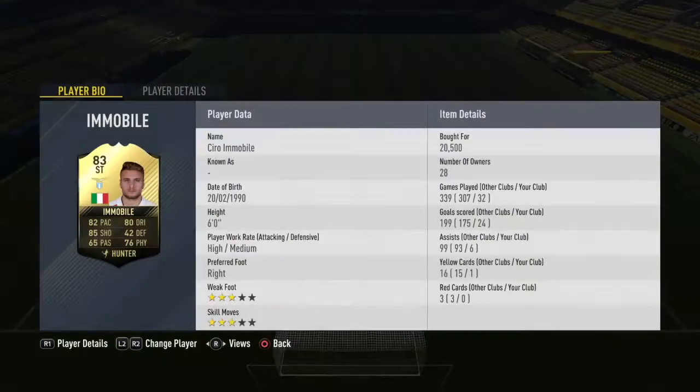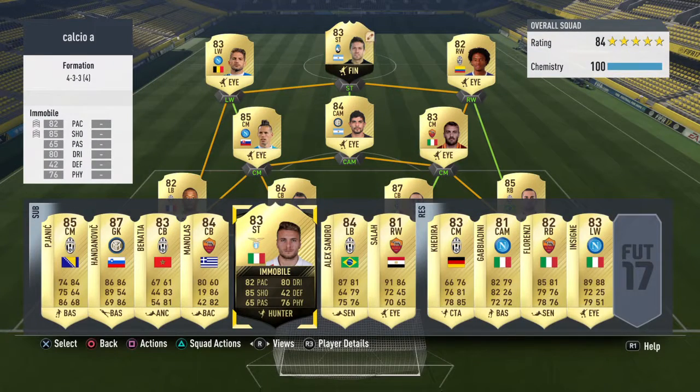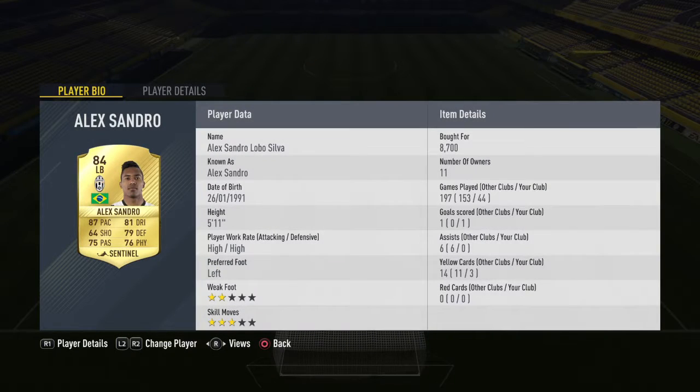Then we've got Immobile. He's not as fast as Alejandro Gomez but he's very good at heading. With a Hunter chemistry style he'll have 85 pace and 88 shot, but he's already good anyway — 20.5k, which isn't bad. And then Alexandro, who is just absolutely amazing at 8.7k. You can't moan at those stats — all around a good player. His shot's a bit iffy but apart from that he's all good.